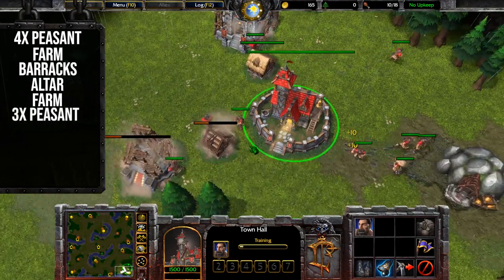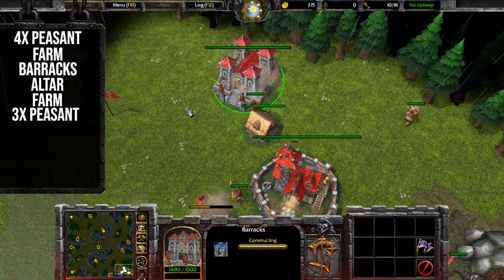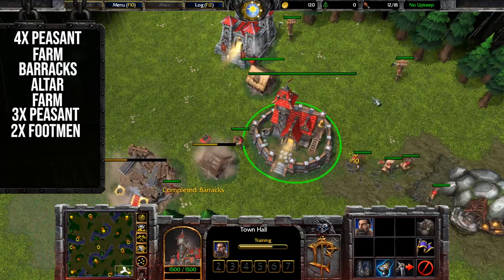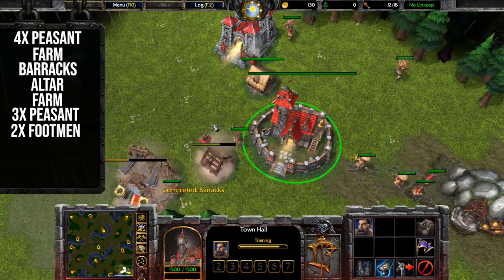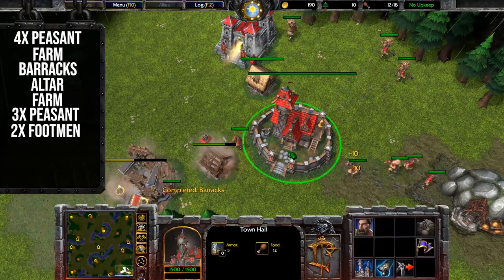Train 3 more peasants as gold allows. When your barracks finishes, train 2 footmen. You can either send your first footman to the tavern, or wait for 2 and send them together. Waiting for the second footman will not delay your hero.